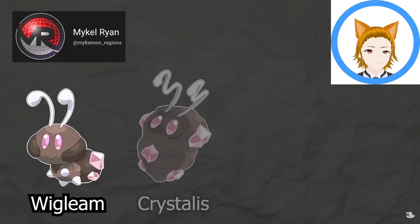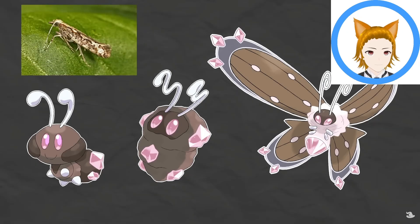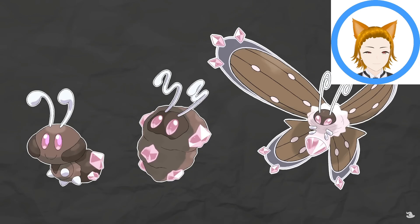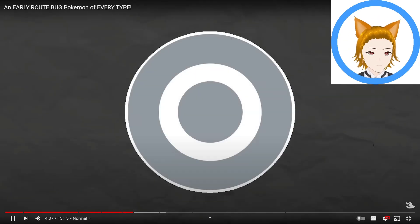For the rock type, we have Wigleam, Crystalis, and Diamoth from Michael Ryan's Fearing region. They are based on the jeweled caterpillar and the diamondback moth. Wigleam and Crystalis are literal diamonds in the rough, using their hardened jewels to protect themselves from predators, and Diamoth's dazzling wings are coated in rare gems that glisten in the light.